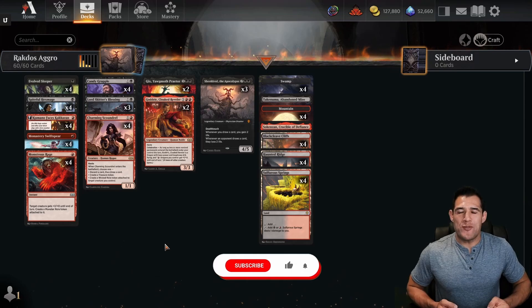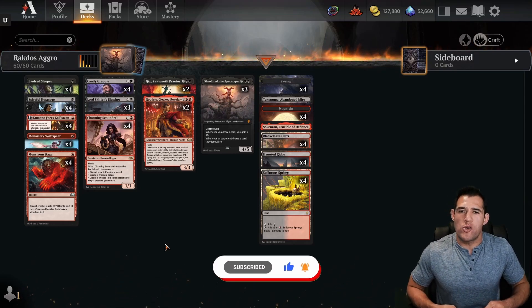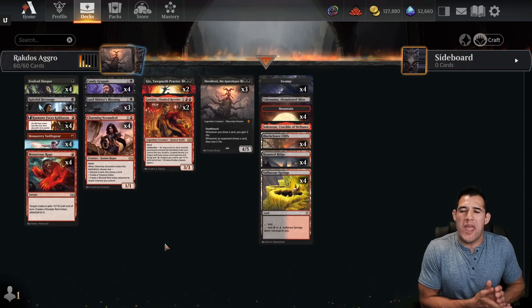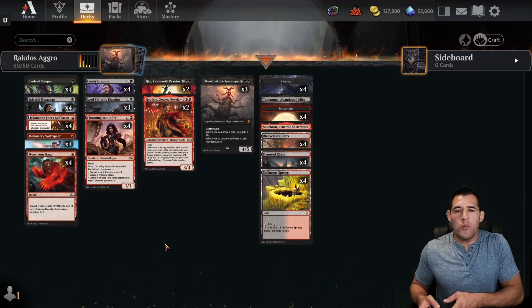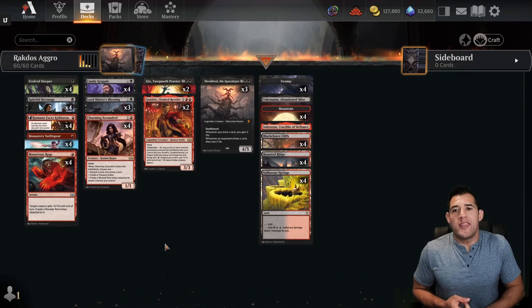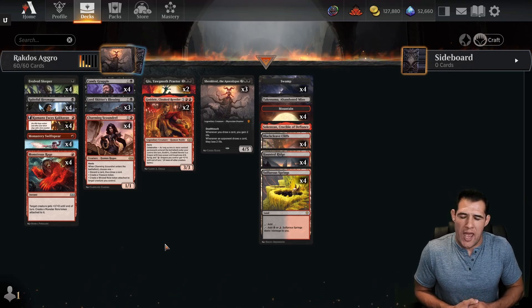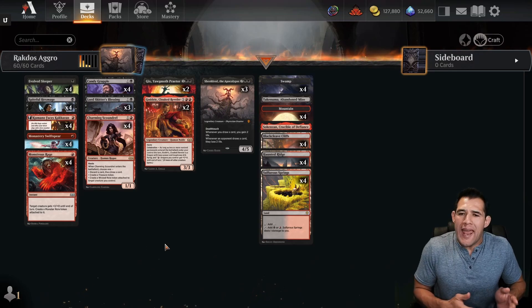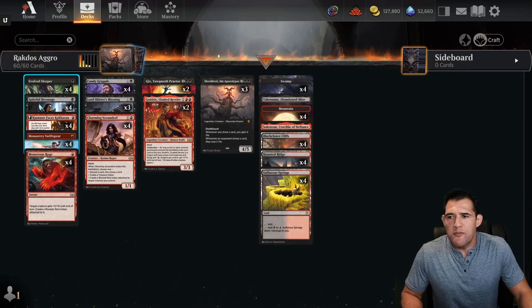Welcome to Ace MTG. I have aggro on the brain ever since Friday when we did our mono red aggro — I decided that is the best best-of-one deck in our current standard. I've been thinking about other ways to incorporate other colors. On Tuesday we went with Boros aggro, yesterday we went with Gruul aggro, and today we're going with Rakdos aggro. Let's take a look at the list.